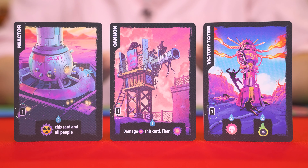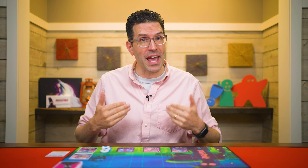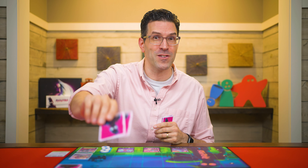Each person now checks this area of their camp cards and totals the values shown. They then draw a number of cards into their hand from the central deck equal to that total. I'm showing a total of three so I will draw three cards, and my opponent's showing a total of two on their camp cards so they take two.